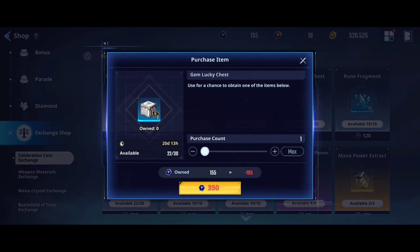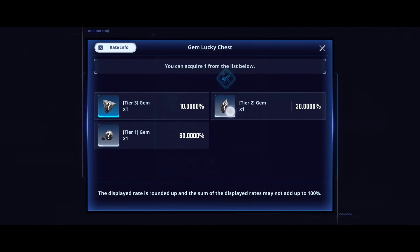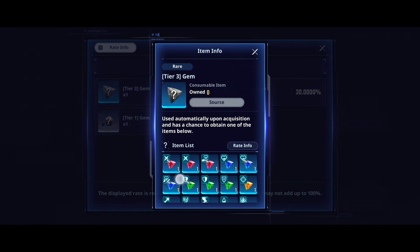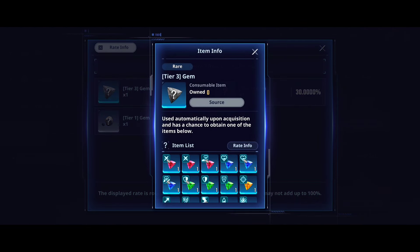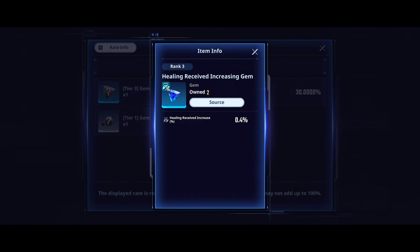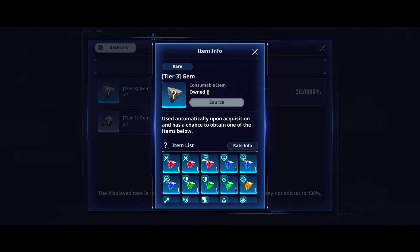In the Celebration Exchange you can get gem lucky chests — 20 times or 30 times. Looking at the rate info: triangle gems are at 10%, oval at 30%, and tier 1 circle gems at 60%. Now let's look at stats by gem color. The red gem always has attack percent, additional attack, or healing given. Attack and attack percent are the best stats; healing given is the worst — skip it if you get healing given. The blue gem gives additional HP, HP percent, or fear/healing increase — also weak, so fuse those into square gems.